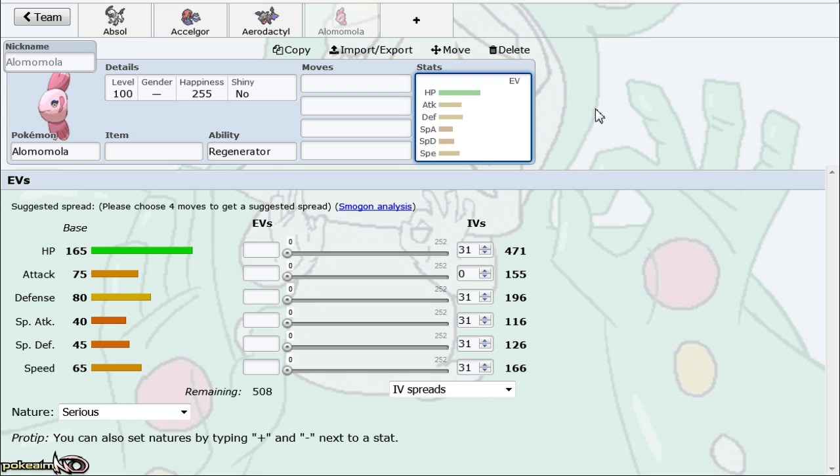When I use Alomomola I pair it with a Heal Bell user, because one of the ways of dealing with it is wearing it down with Toxic or Burn. One of my favorite Heal Bell users to use with it is Granbull, because Granbull provides offensive pressure that Diancie doesn't always have, and it provides a very solid Fighting resist — something that a lot of Alomomola teams can struggle with, since Diancie is the only common Fairy type in the tier that doesn't resist Fighting.